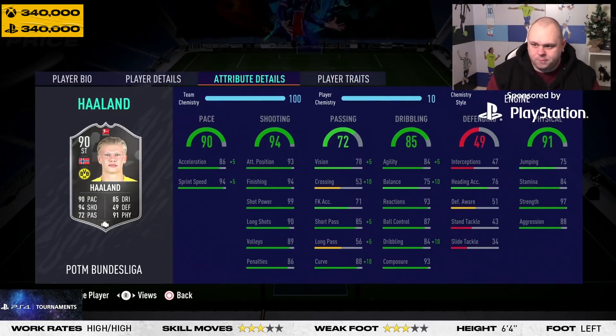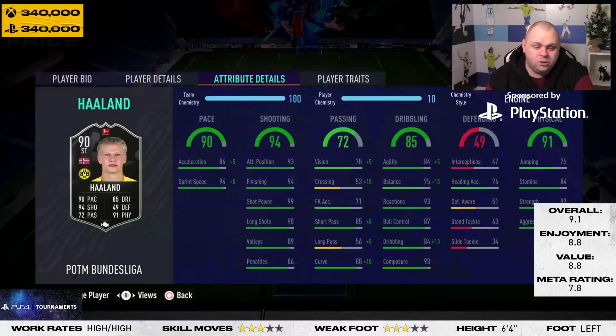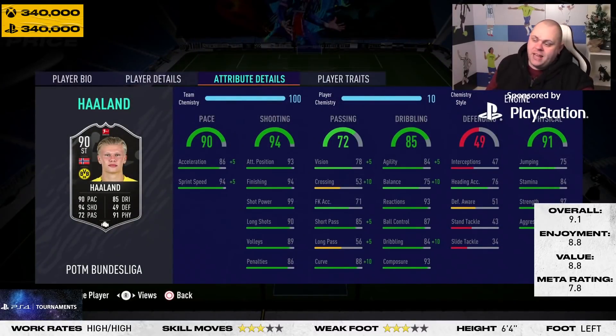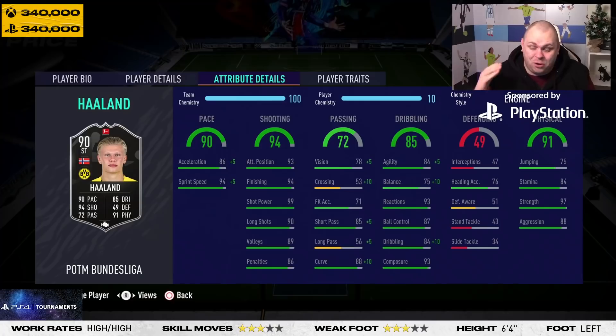So the overall rating for Mr. Erling Haaland is a 9.1. A 9.1 — which is a good rating. I wasn't expecting to give him above a 9, but he really did surprise me in-game with just how good he actually was. Enjoyment is 8.8, because from start to finish all I wanted was to support the team and score goals, and that is exactly what Erling Haaland provided. Value for coins is 8.8 — honestly at 340k on Xbox and PlayStation, I know it's double his previous cards which were around 220-250k, but it's only 100k more and not a bad price for a 90-rated card with this finishing. Meta rating gets a 7.8.